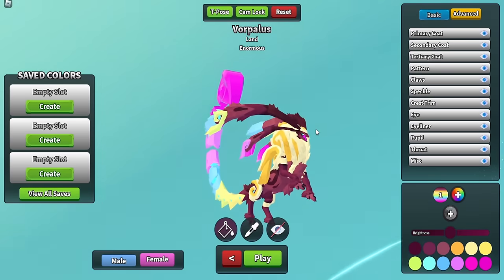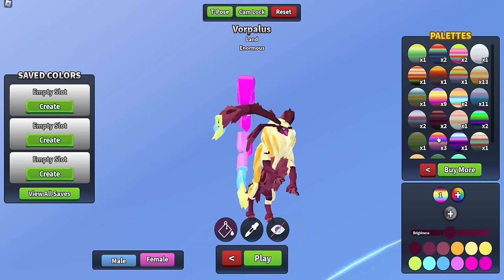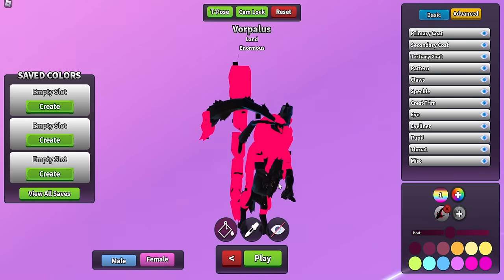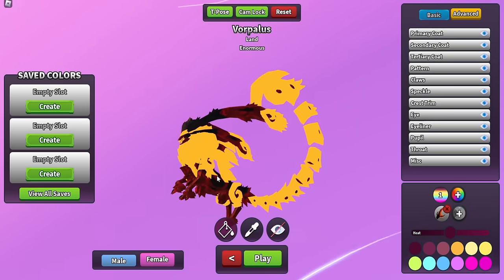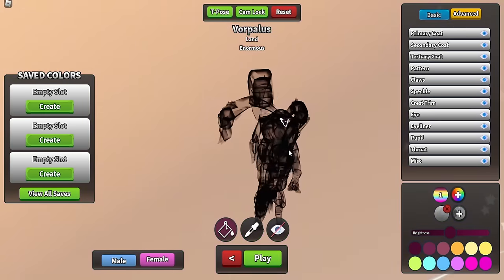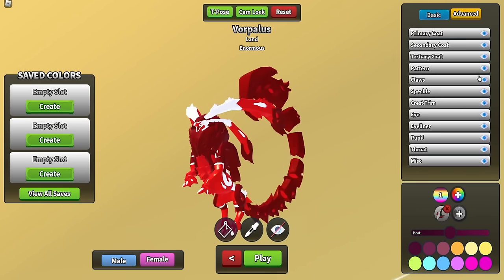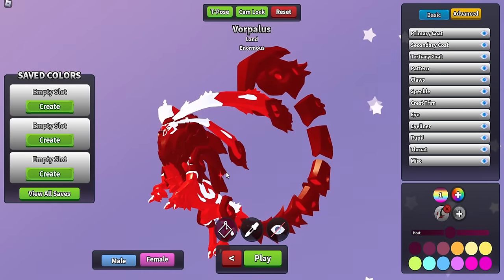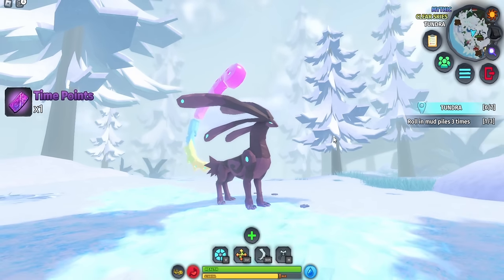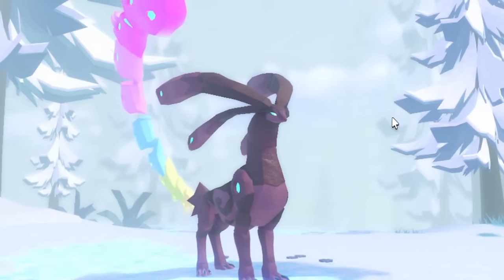Here is the Vorpolis spawned in - it is enormous, meaning it is tier five. The other person I saw had a bunch of palettes on it. I want to put materials on to see what they look like. The void material looks sick, and trying out multiple materials - they all look really cool on this creature.